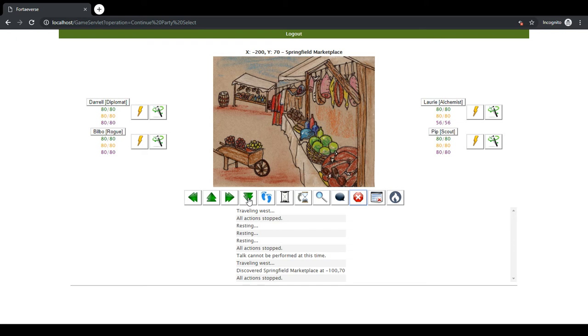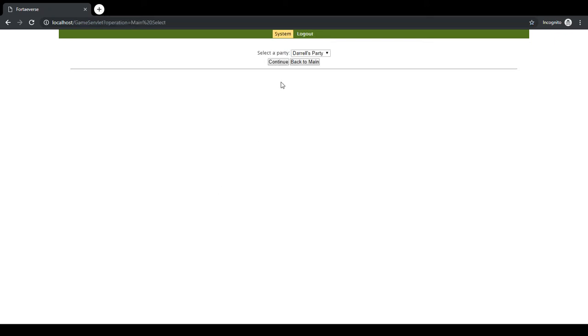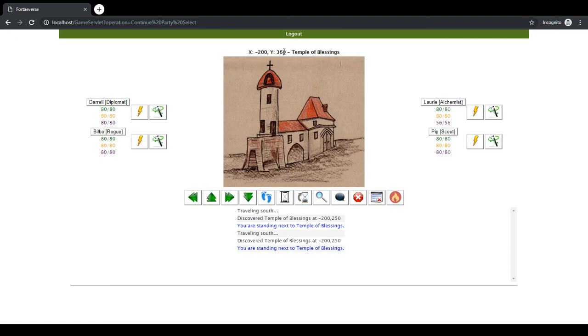So I'm going to start walking south — notice my location, it's negative 270. I'm going to go south and we need to get to 350. But I'm going to log out now and just sit here for a second. The game is still executing my last command. We'll wait a little bit longer — I was around 100 or so for my Y coordinate. Okay, let's go ahead and log in again — and there we go, I'm at 350. I waited long enough for the party to reach that position.